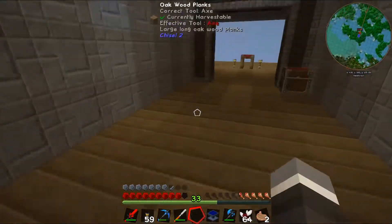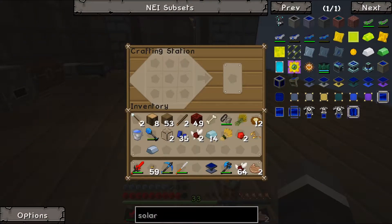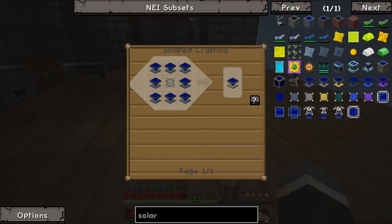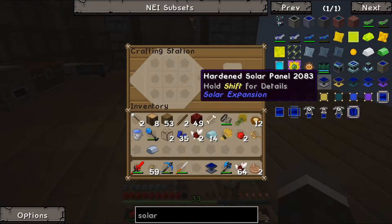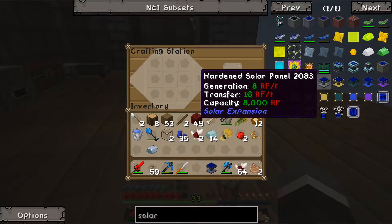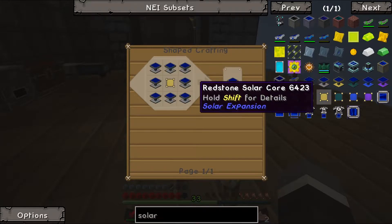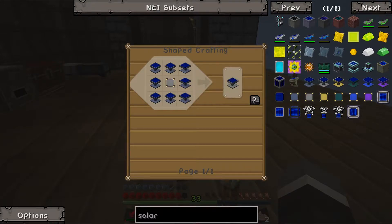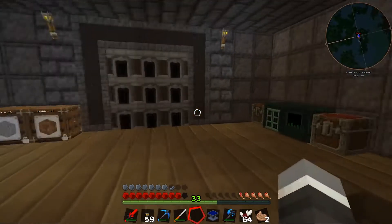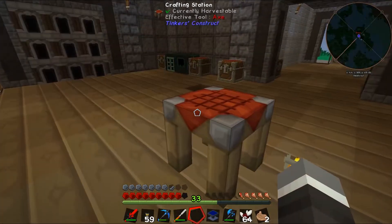For now I'm going to save this panel and run off the generators. We're going to need a lot more of them. The next tier up generates eight Redstone Flux per tick, but these are freakishly expensive. The tier above that is very expensive too — far out. But I suppose it's a goal.